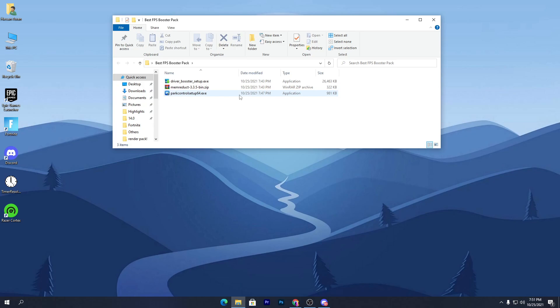The first software on this list is Driver Booster. This software is used for upgrading your drivers, because drivers are the most important thing if you want to get maximum performance from any component on your PC. About 90% of people have never updated the chipset driver of their PC, which is a very important driver, and I'm going to show you how to do it.